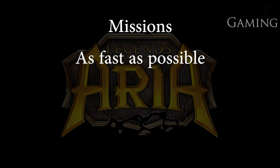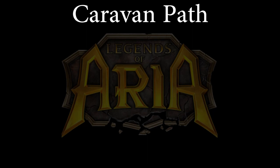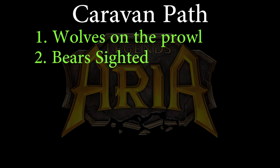The closest area to get missions in Elder Village is the caravan path. The two main priority missions here are 1, Wolves on the Prowl, and 2, Bear Sided.